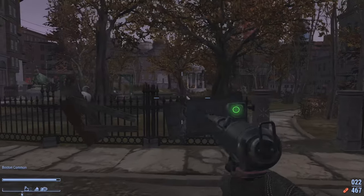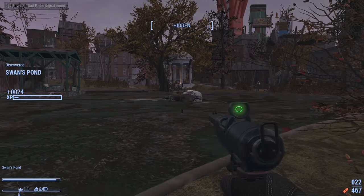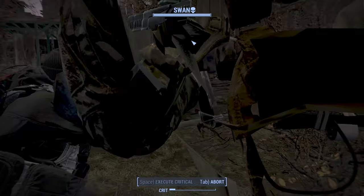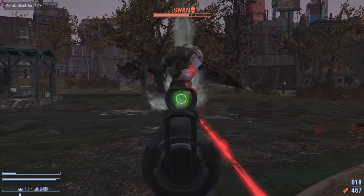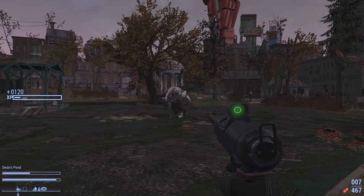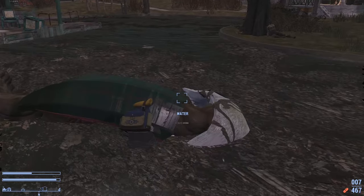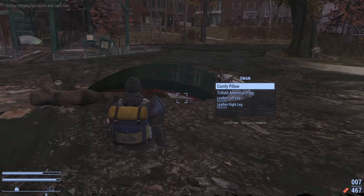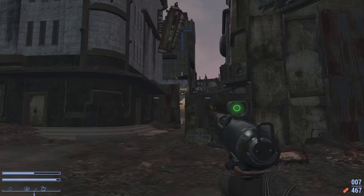Let's see if I can take Swan with this weapon — I still have not killed him yet on this character. Look at the beast. Hello Swan, prepare to die. He didn't even get to say his little 'Swan' thing. Well, it's very effective on Swan. This is quite the powerful weapon when it is turned into this version of it.